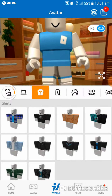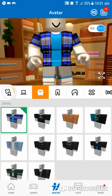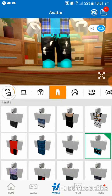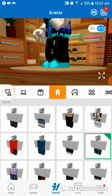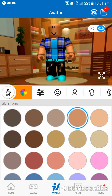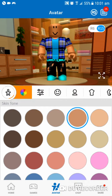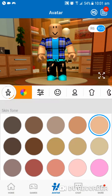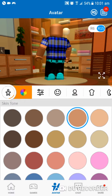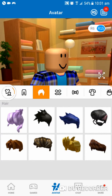Next, go to your shirt — you can get this from my inventory if you want. I have this shirt on right now, and these pants look good together. Then go to your body and change your color to this peach. For the Robloxian 2.0, use this peach color — otherwise it's gonna look ugly.